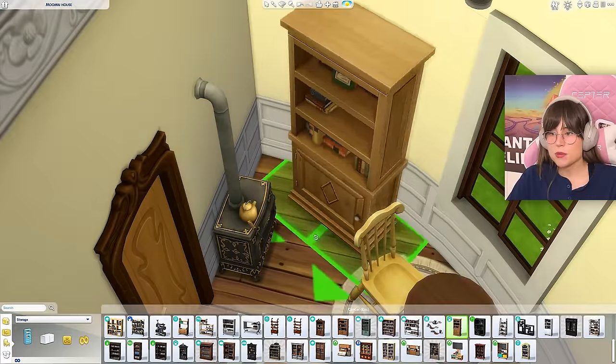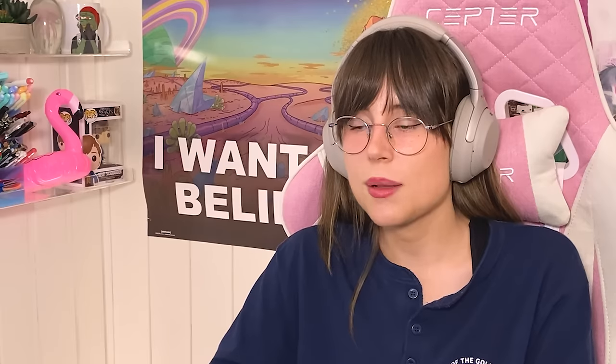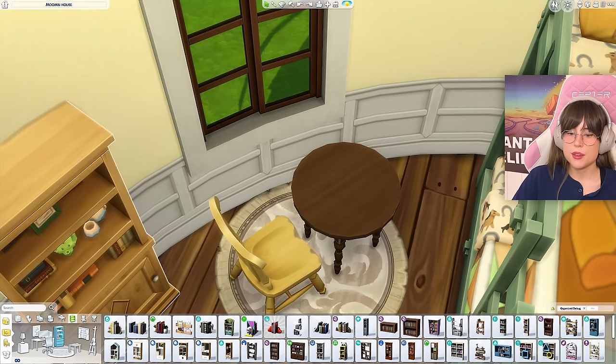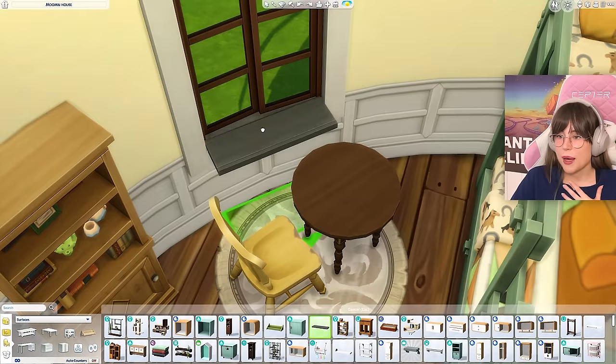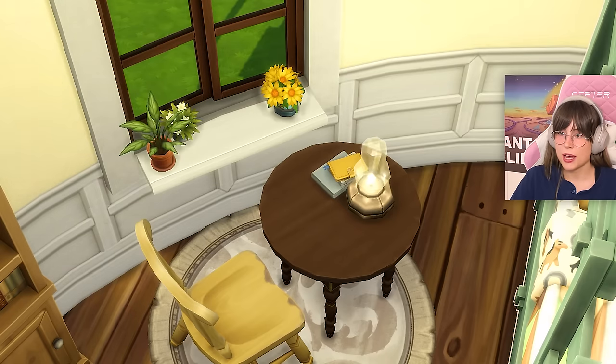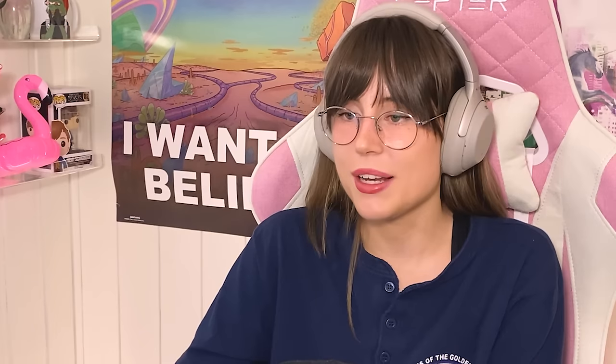I'm going to put up this bookshelf and then put some little knick-knacks in there — just a little bit. They have a little windowsill with some stuff on it, so I'm going to do the same. I'll put a shelf up and then put some knick-knacks: some flowers, a lamp, some books. I also put up a random painting because why not, and a bucket — they seem to like the bucket.